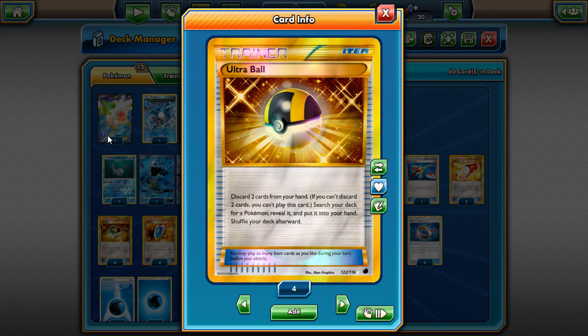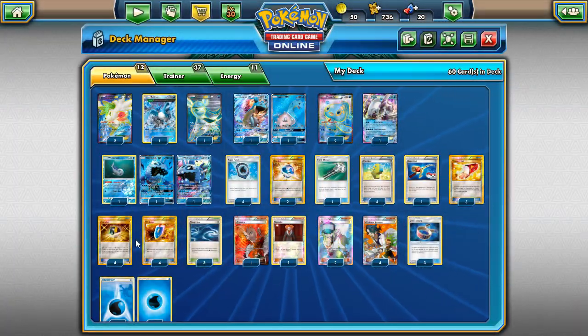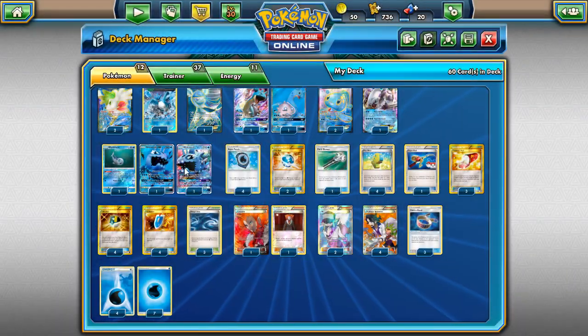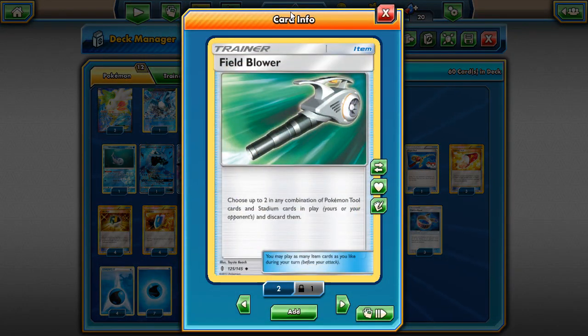Sometimes you might want Ultra Ball to get rid of excess stuff - discard a Glaceon you won't need in a matchup, or a Palkia EX you've already used, or a second Wishiwashi GX after you've already used Blue Surge. Ultra Ball with Aqua Patch is too good - it helps pull off easier Aqua Patch plays to set up quicker Wishiwashi GX attacks. We also have Dive Ball to grab our Water Pokemon.